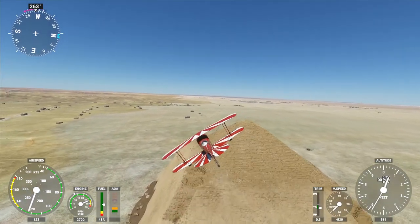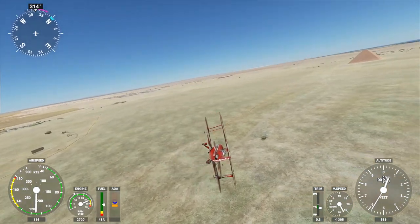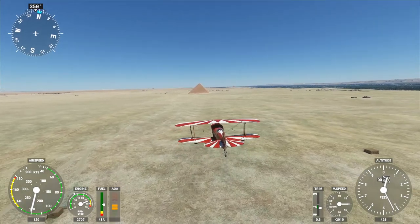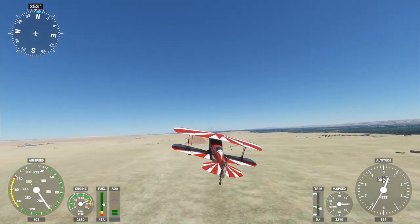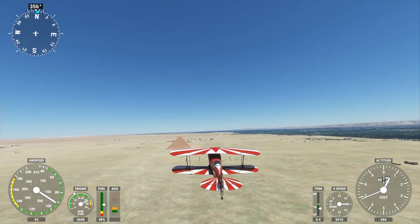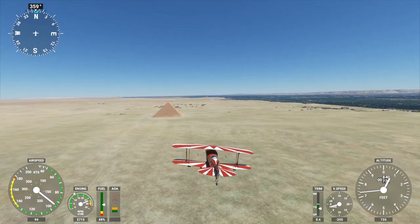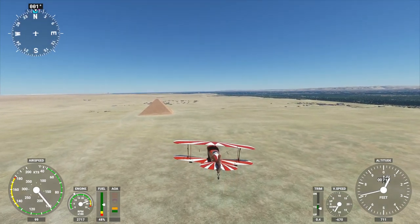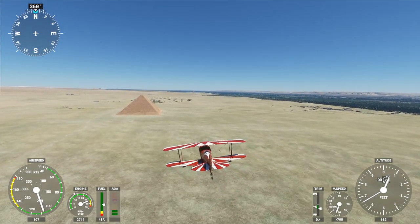Look at all the damage to the bottom of the pyramid there. Getting a little close — careful. Right over the top of the pyramid, looking real cool. Certainly a lot of damage to that one, and a lot of little buildings out here too. I don't know if these are historical buildings that are also being preserved, or if they're just newer buildings there for visitors. But I would love to go and see each one of the pyramids in Egypt. I need to put that on my bucket list — to go see the pyramids, to go see the Colosseum.